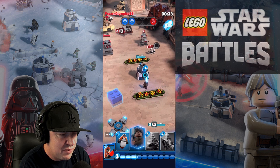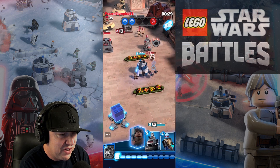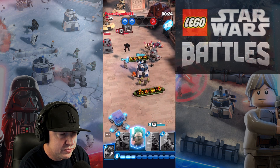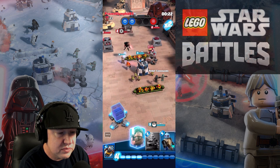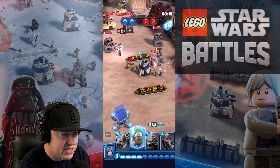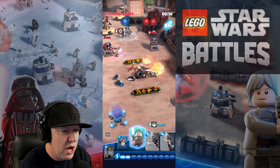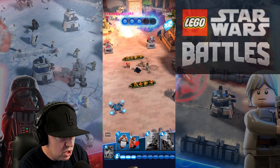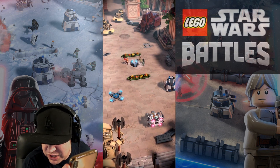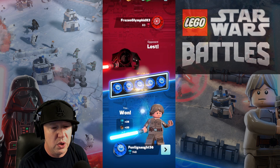All I need now is to cycle through all these cards and find another bomber. Let's get the cycle - five energy, and then I'll just bomb the base. Five energy, going right down the middle. Y-wing bomber - see ya! We got it. Hopefully we can do a dark side match next. We're gonna do one more. I won!